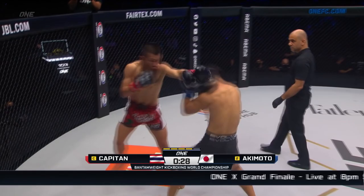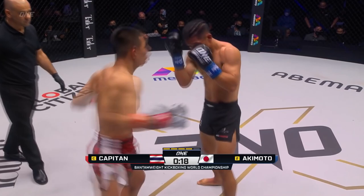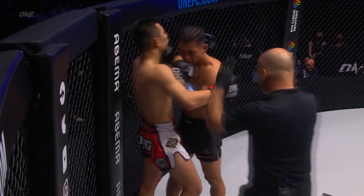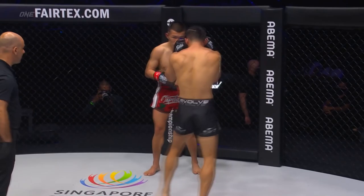Outside leg kick from Akimoto, smash right hook. Overhand right to a step-through knee — that's a good combination. Yeah, that's the combination the corner's been calling for — overhand right to the knee. Now he digs to the liver. We're going into the fifth and final round.